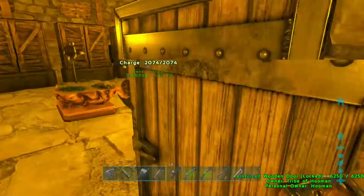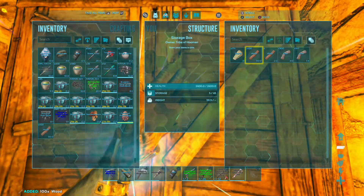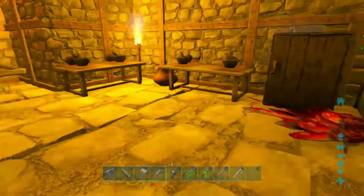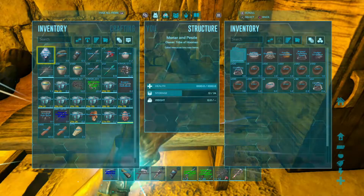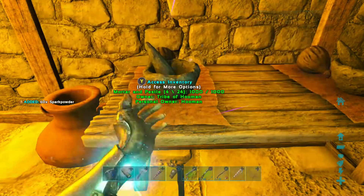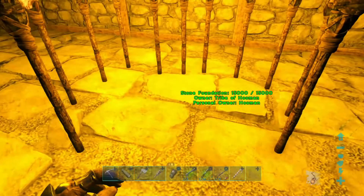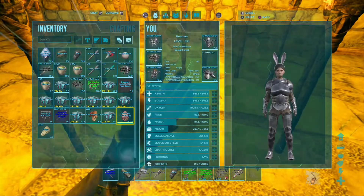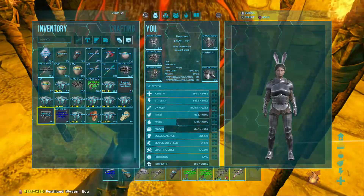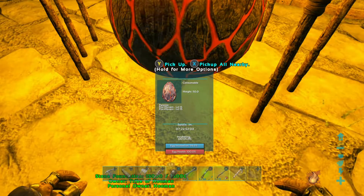Now we just need to grab some material for those torches and we should be good. Hopefully it doesn't all burn. If it does, I've got some spark powder here somewhere. There's some spark powder right there. We'll just put that into one of the torches too. Okay, let's go ahead and try this again. Here we go — incubating. It's got about five minutes left.